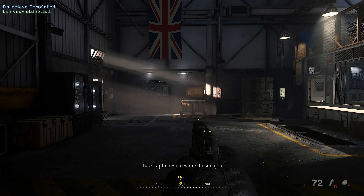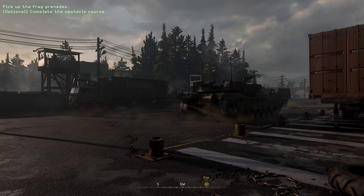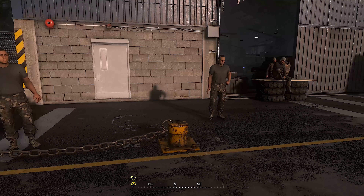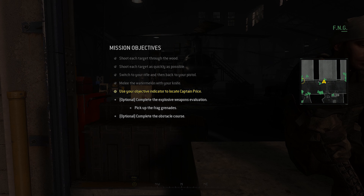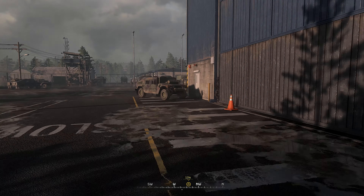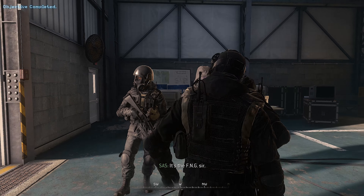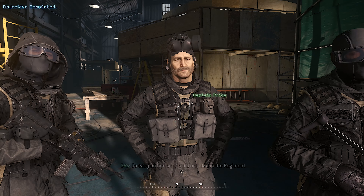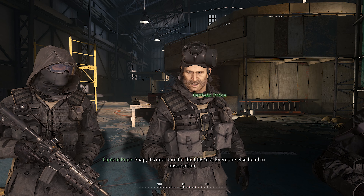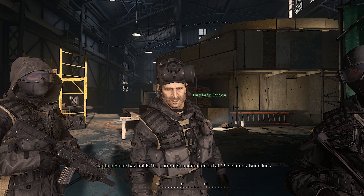Captain Price wants to see you. It's the FNG, sir. Go easy on him, sir. It's his first day in the regiment. What the hell kind of name is Soap, eh? Had a Muppet like you passed selection. Soap, it's your turn for the CQB test. Everyone else head to observation. For this test, you'll have to run the cargo ship solo in less than 60 seconds. Gaz holds the current squadron record at 19 seconds. Good luck.